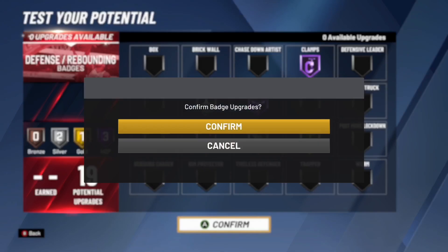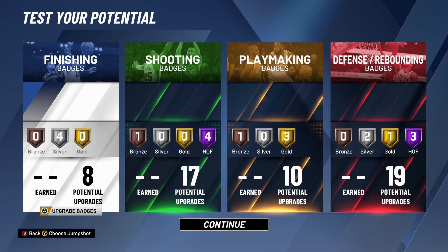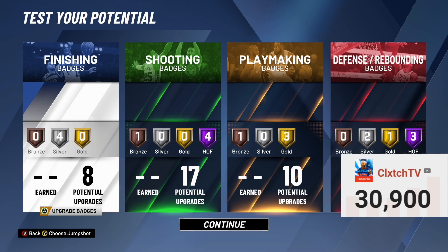That's pretty much it — that's the best two-way pass-first point build in NBA 2K20. I hope you guys did enjoy this video. Make sure you guys hit like and subscribe. My goal by the end of May is to hit 40K subs — we've been getting 10K subs every single month, so I'm pretty sure we can do it again. Until next time, clutch out.